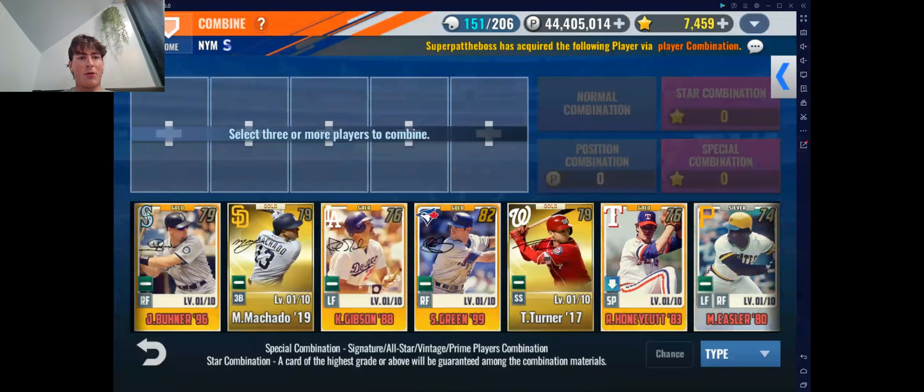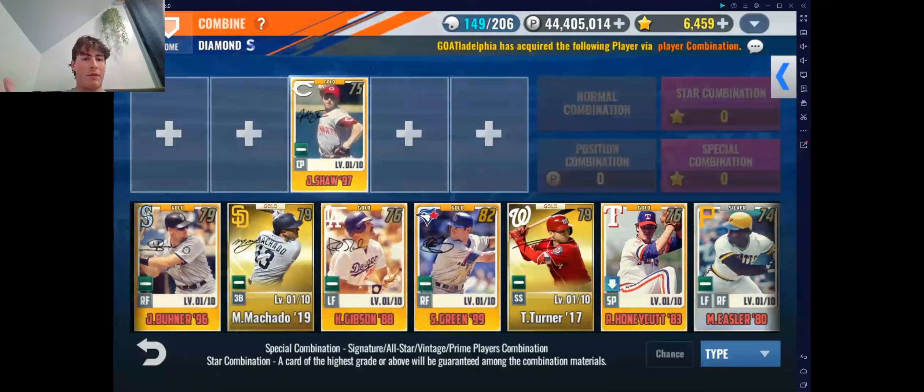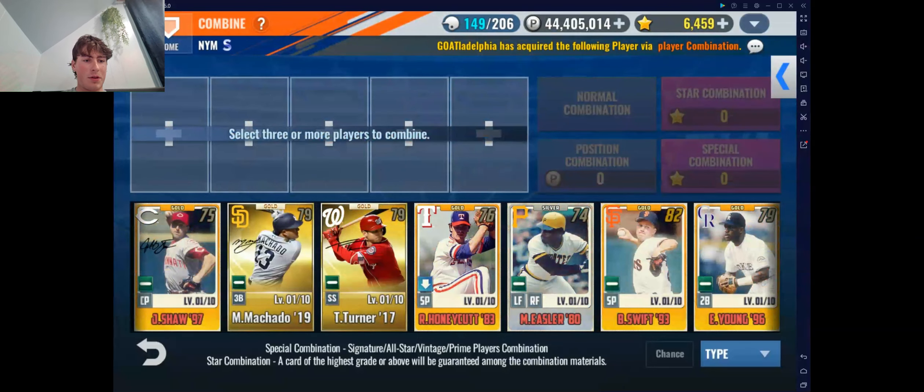I am very, very sorry for that pull - though I'm actually happy for myself that it's my first Mariner SIG that I've ever pulled since I've been recording my pulls. Now I will do all 3 vintage combos. I didn't even realize I had the Kirk Gibson 2. Let's see what this combo gets me in 3, 2, 1. I get another vintage - not BJ Ryan... Shaw of the Reds. Okay, that's my second Red SIG.